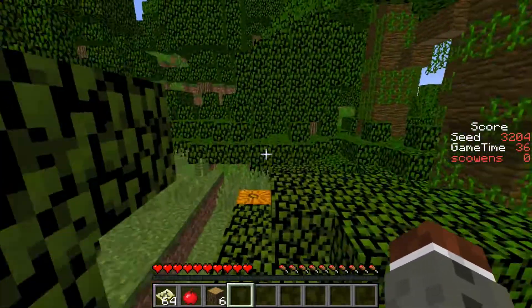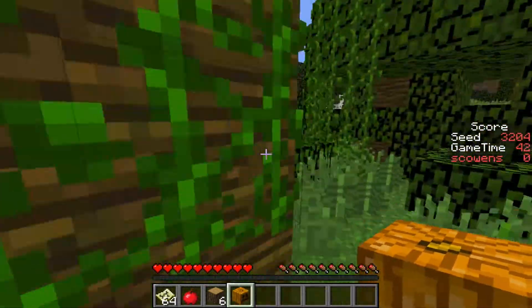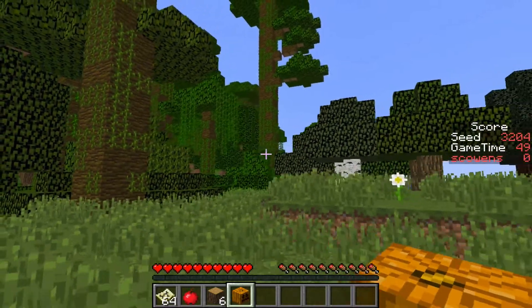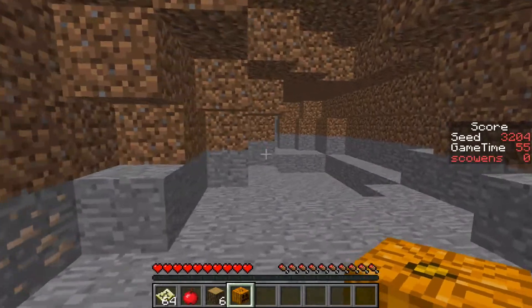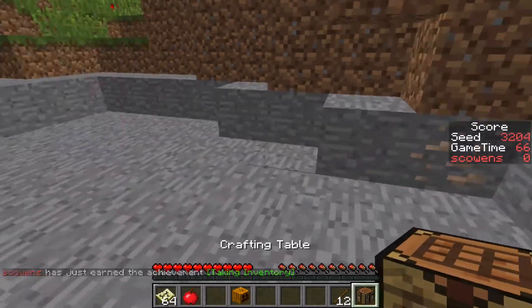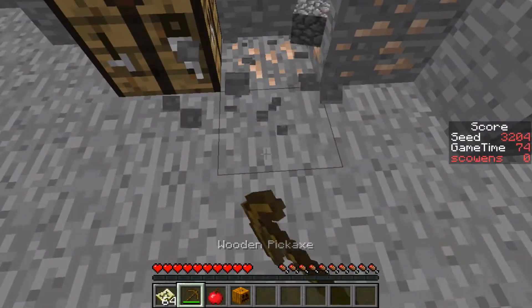All right, where are those pumpkins? Punch that. I don't see any melons right away. Let's run into that hole, see if there's any iron. Make the shears, maybe. Let's see if there's any iron real fast. There is iron. Excellent. All right, so we got our pick. Let's see how much iron we got.